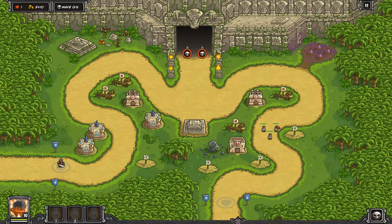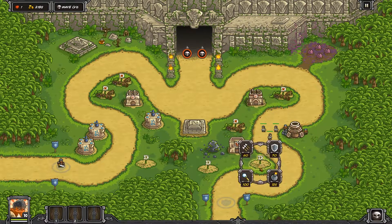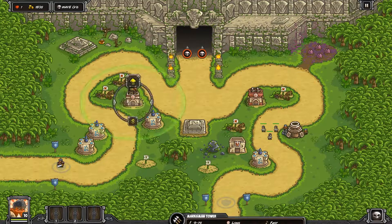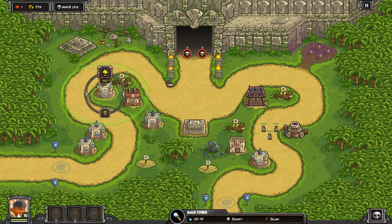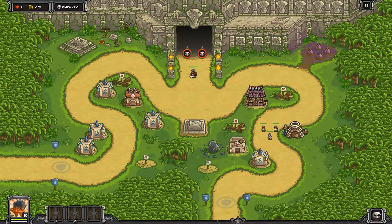We're going to put a barracks there as well. Go ahead and build an artillery mage tower at the bottom, get our archer to level three and our mage towers to level two. Then go ahead and upgrade the archer tower on the right hand side all the way to level four, spending most of our money.